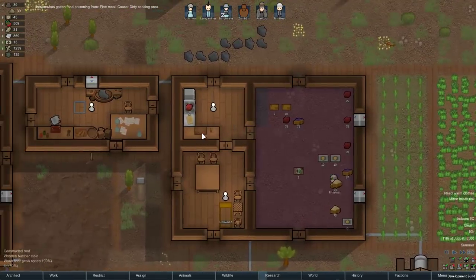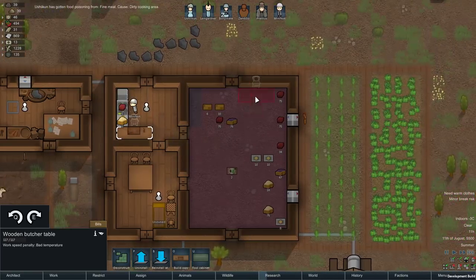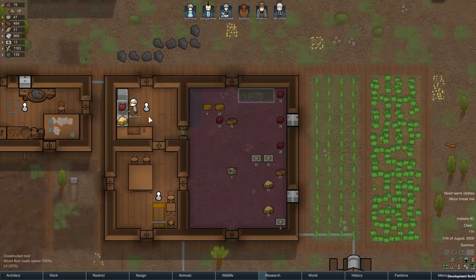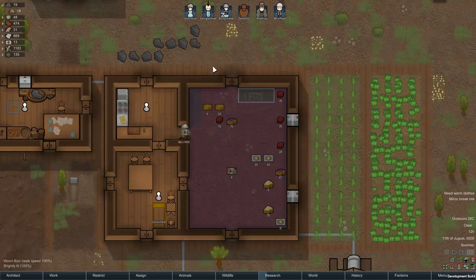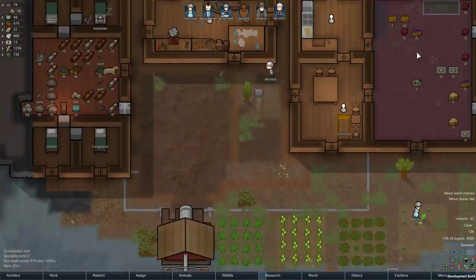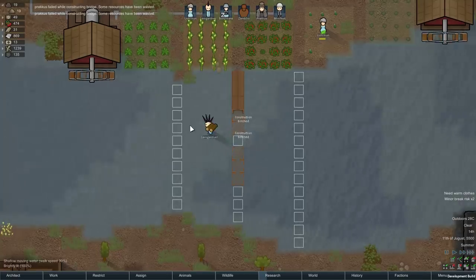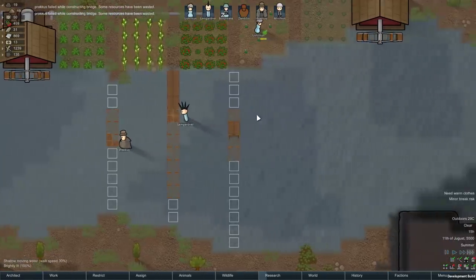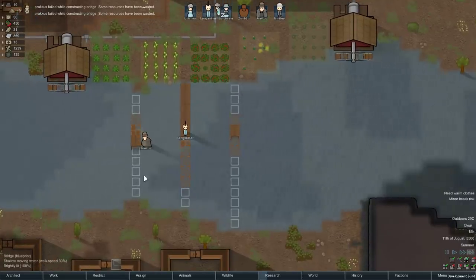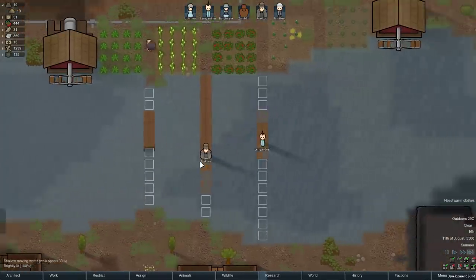Dirty cooking area. Some people suggested getting the butcher's table out of here because it tends to create a lot of mess and that can lead to food poisoning. I'll move the butcher table. There are some failures when constructing the bridge — wasting a little bit of material, but that's okay. I probably should have built one at a time, but I kind of like the idea of the triple bridge. We can always fill this in later, especially if we want to put actual stuff on it.